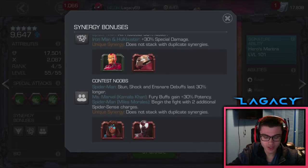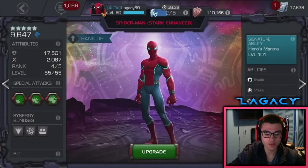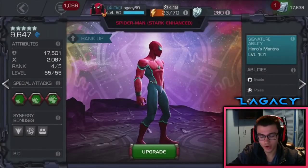The Contest Noobs synergy is actually pretty good. Miles fits in on some really good synergy teams with the Spider-Man universe — his villains, other Spider-Man allies. Spider-Man gets increased stun, shock, and snare debuffs that last 30% longer. So shock's going to be ticking away longer doing more damage, stun's going to last longer. Really good synergy with Miles — that one is super underrated.